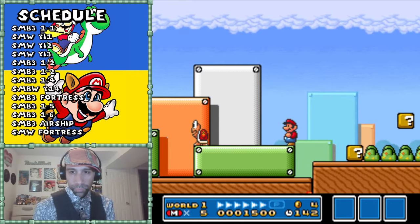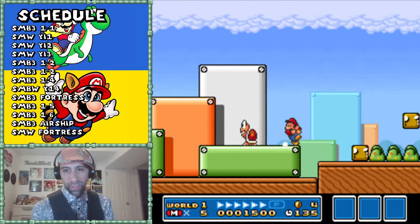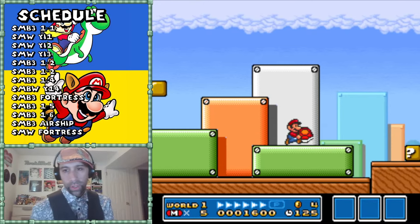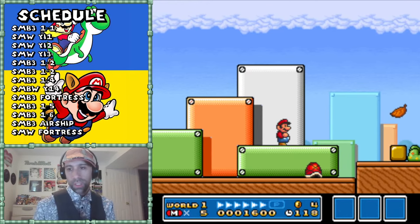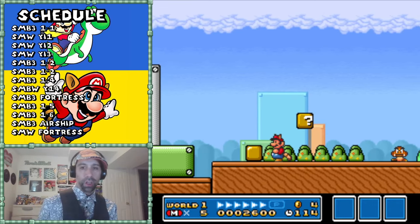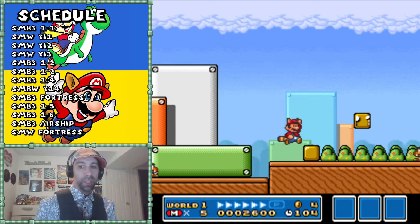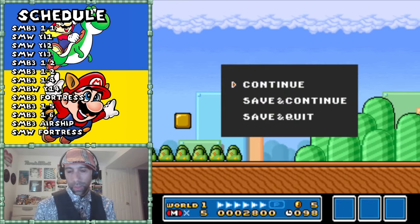Now you're used to stepping on Koopas - that's been done before in Mario 1. And if you're anything like me and you're holding the B button while playing Mario, you're going to do this almost by accident. Then you're going to learn a key concept in Mario 3 which is hitting things and getting rewards from the sides. You do that in Mario 1 but it wasn't nearly as common as it was in 3.